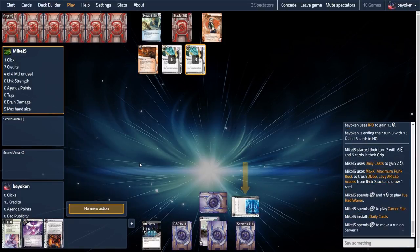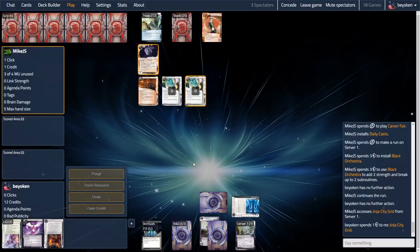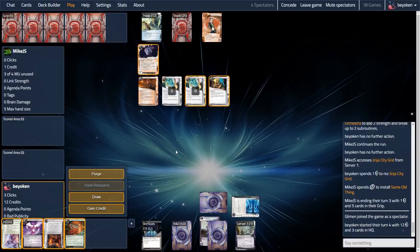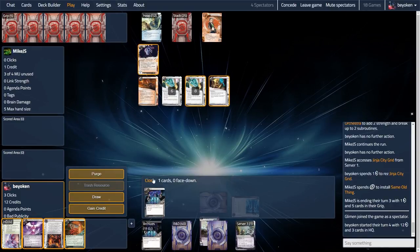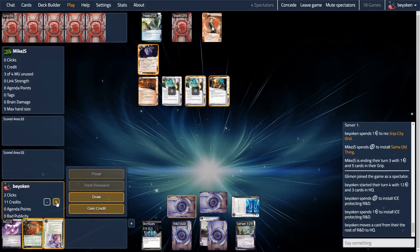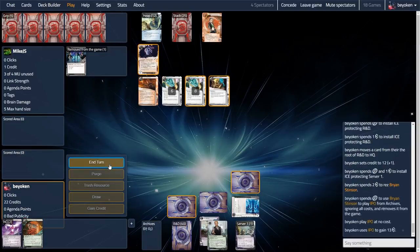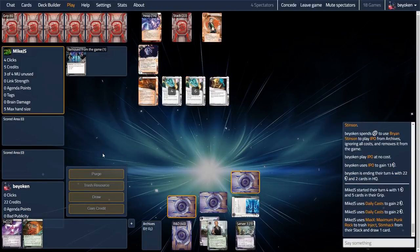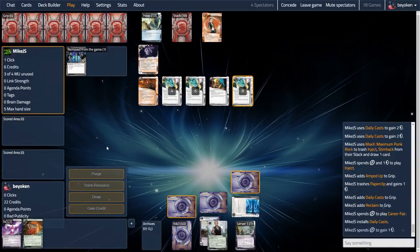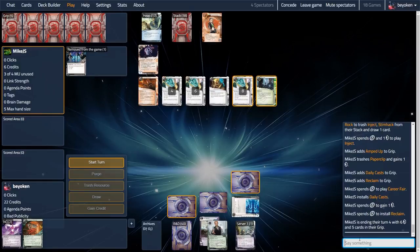We are not going to get it done this turn because we only had 6 credits, not enough to rez Ginger and play Ultraviolet. Max decided to install Black Orchestra and actually challenge my remote, thinking that it was an agenda I was trying to rush. Nope, it's a Ginger Grid, which they couldn't afford to trash, and they are on 1 credit. So this is my chance to fire Brian Stinson for IPO and get a whole bunch of credits. You never give up an opportunity to fire Brian Stinson if the runner gives you a chance.